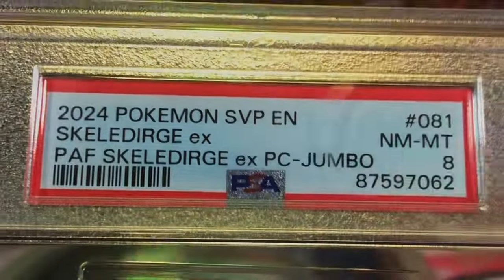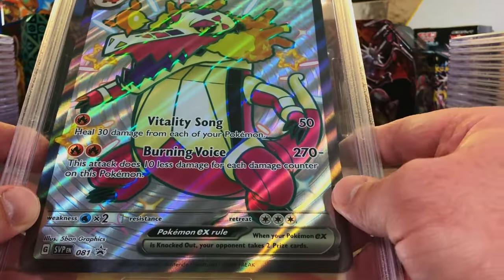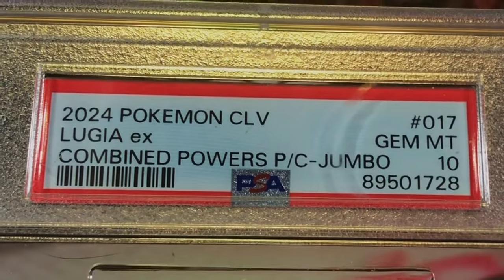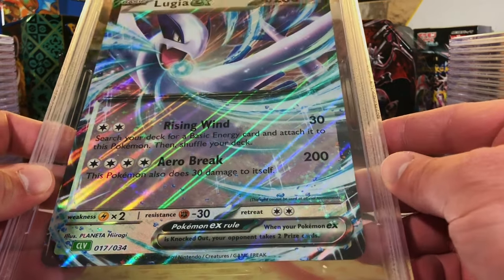Skelet Urge EX from the Skelet Urge box - I'm going with a nine on this. Hey, we'll take it! Really like this jumbo card, I'm a fan of Skelet Urge. Our other Lugia EX - it's gotta be another 10. Look at that - we got two Gem Mint 10 jumbo slabs to start off with!